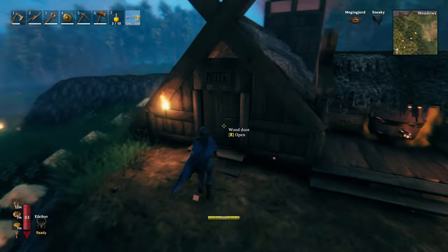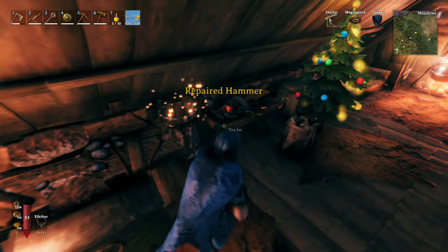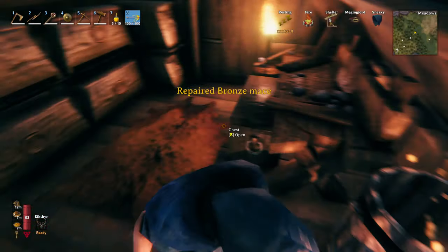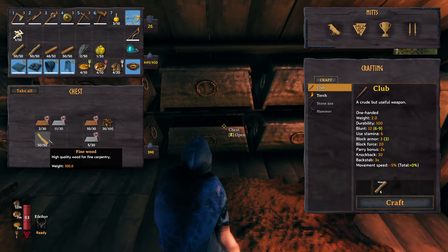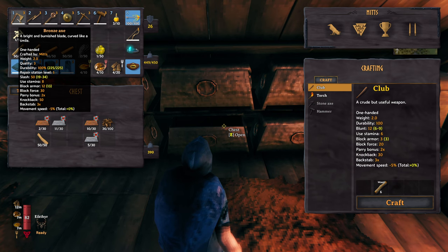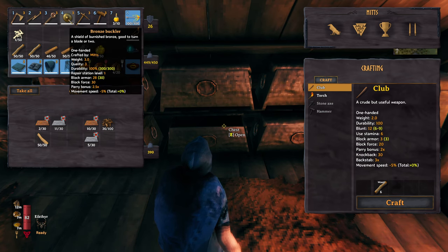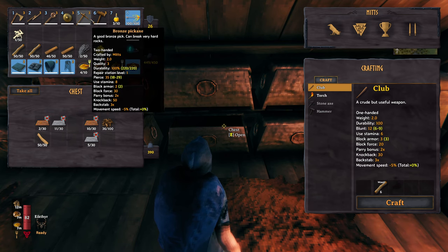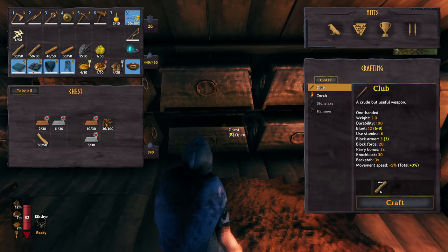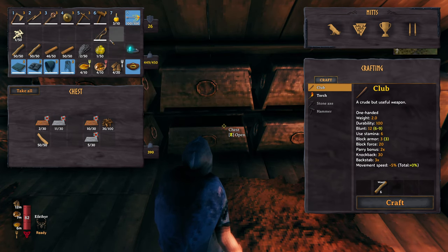Oh yeah, it's getting dark. So let me show you tools and weapons and we'll sleep and get the new day. Let me just repair some stuff. You know that last time around we were doing some mining for copper — well, we managed to upgrade all of our weapons. We now have a level three bronze axe, level three bronze at-gear, level three bronze mace, and level three bronze buckler, as well as the level three bronze pickaxe. So we are well kitted out now. I do want to upgrade my troll armor — I think that's what I'm going to go with moving forward. And we've got our level three fine bow as well.